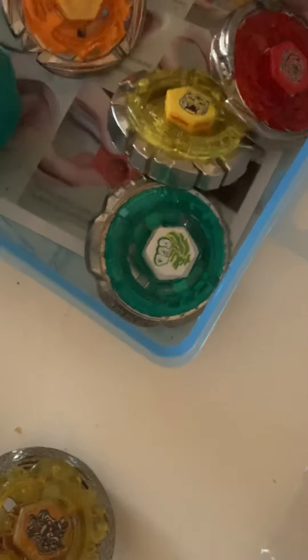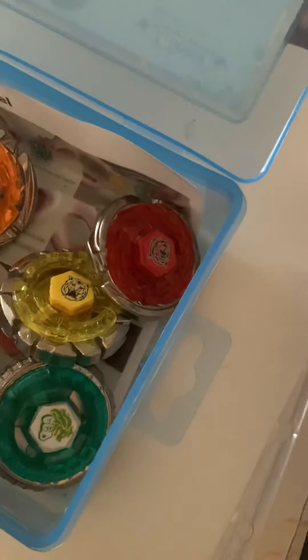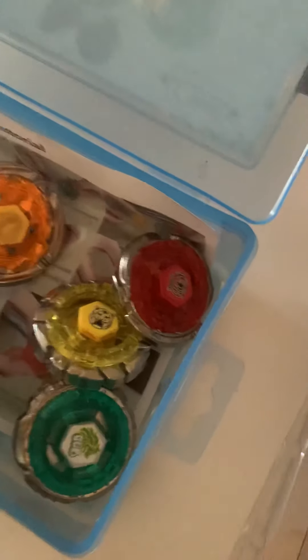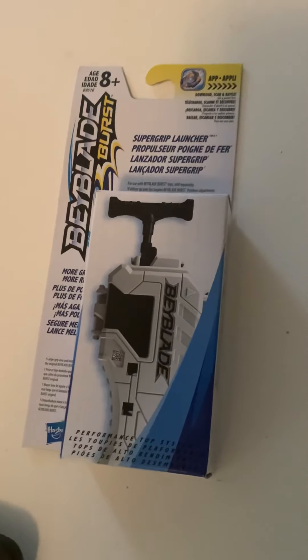And then moving on, we have some other upgrades. This one is called Death Bull, this one is actually Rotten Fang Leon — this yellow one, I couldn't find his name anywhere. I looked on a couple of sites but I'm pretty sure I'll find it later — right now we'll just call him Yellow Saber Tooth. And this one we'll call Red Bear.